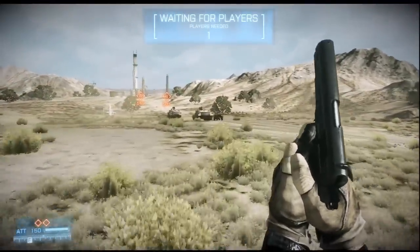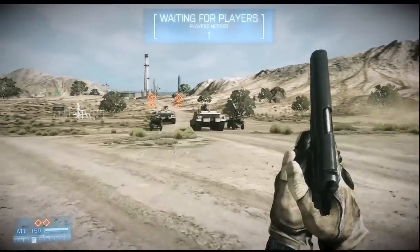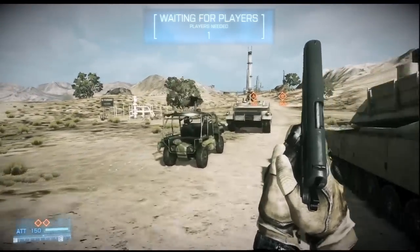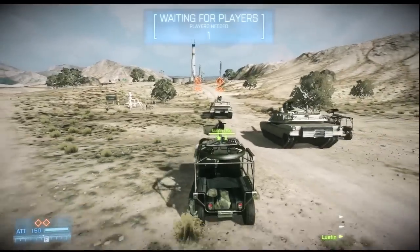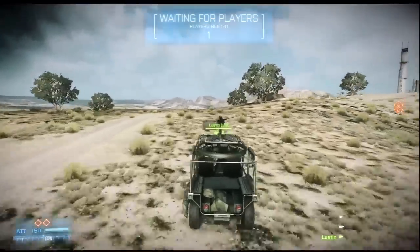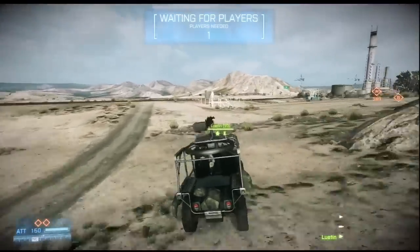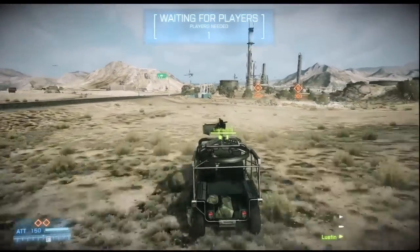All right, here we go — parachuted out a bit too far back. We'll pick up a buggy or growler. Tanks are great and they're great for pounding into the base, but the main thing I usually do is pick up a growler and off we go. I'm going to cover a couple of different ways in, and the first base is usually the most tricky.